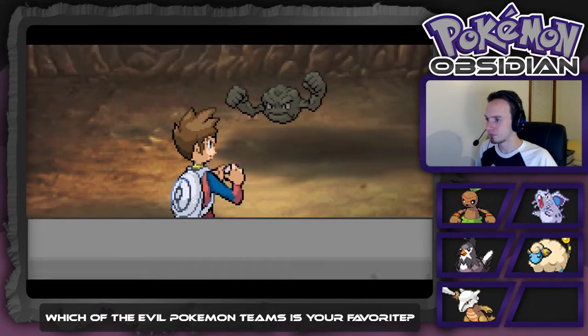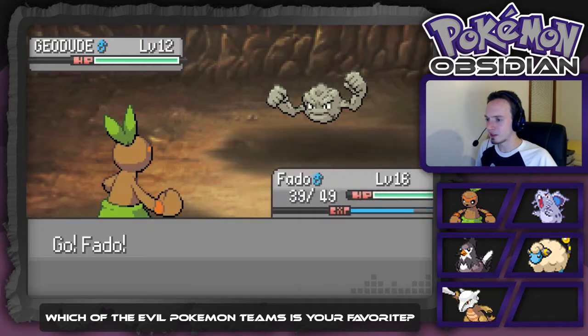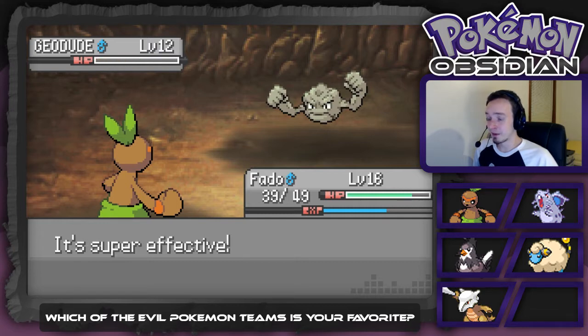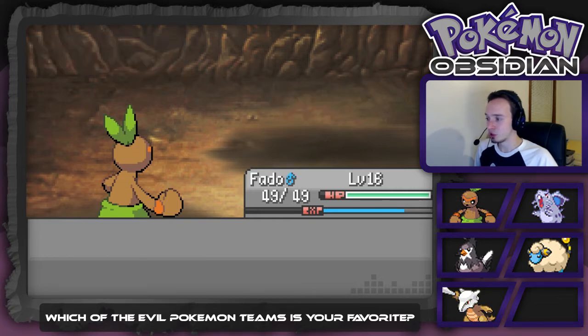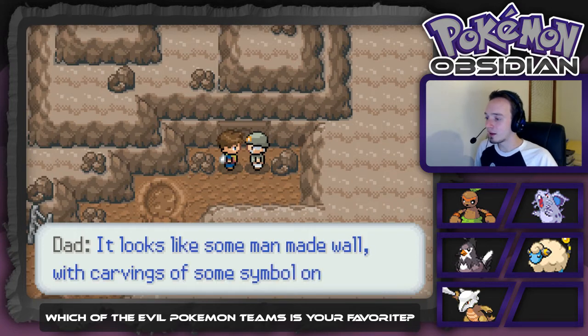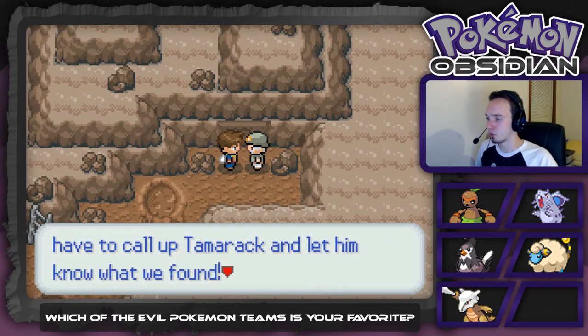There's nothing significant here. I'm going to absorb and take this thing out just for some experience. Sorry, I was checking a text — my mother had texted me. Let me get back to this. It looks like some man-made wall with carvings of some symbol on it. I'll have to call up Tamarack and let him know what we found. I'm going to head to Pine Root City so I can call him.